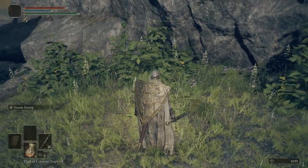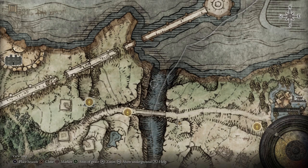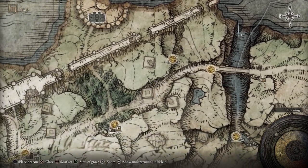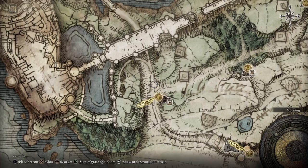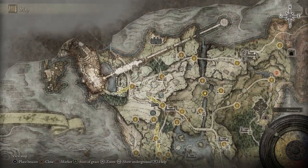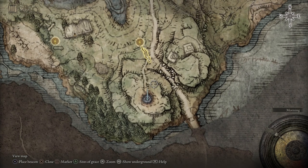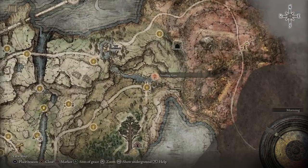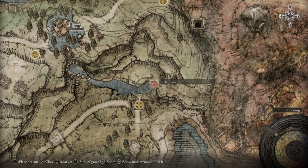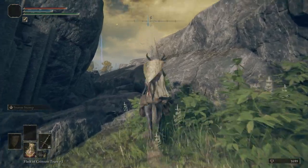We're going to go to our map. We're going to put a marker right here, then come all the way over here where Storm Hill Shack is and put a marker there. Thirdly, we're going to put a marker right here by this Evergaol — this is going to be the first Evergaol we actually go into and fight an enemy. Then we're going to put a marker by the sending gate to go meet Gurranq.